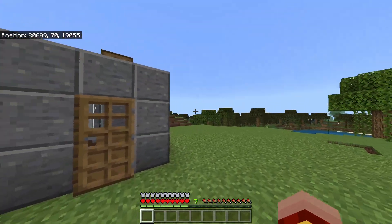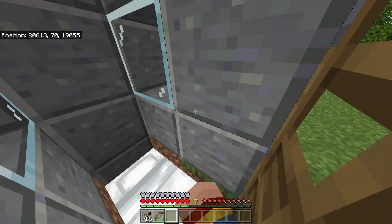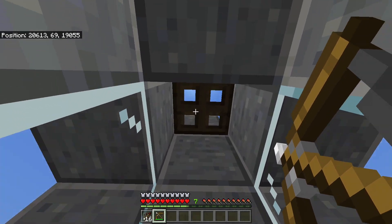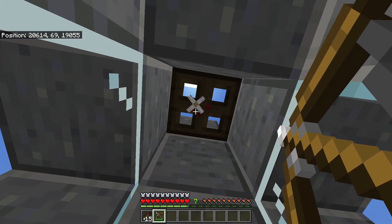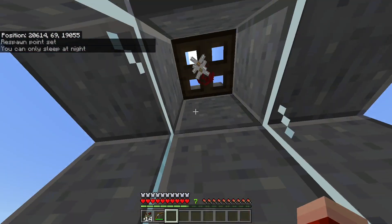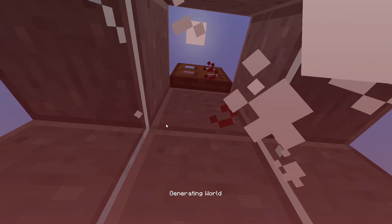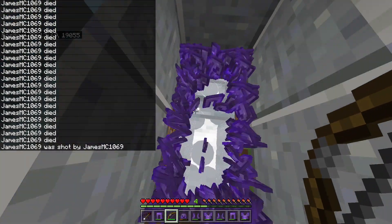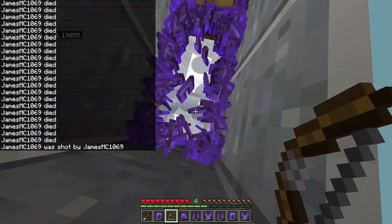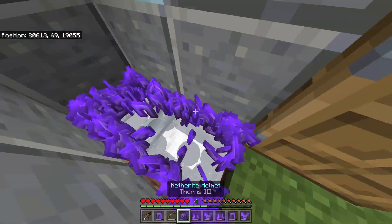Before we start building this little machine, I want to demonstrate how it works. You go in the machine, close the trapdoor, and shoot two arrows at the top of the trapdoor. Then make sure you've set your respawn point, open the trapdoor, and you will die. As you can see, we died several times, and on the floor there is armor equipment — and this is enough for your whole Minecraft life.